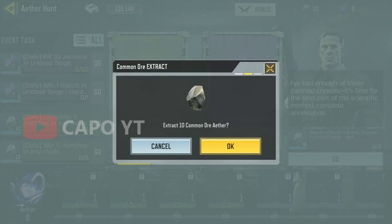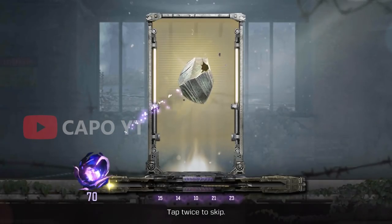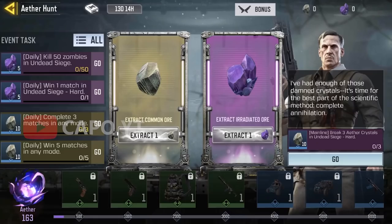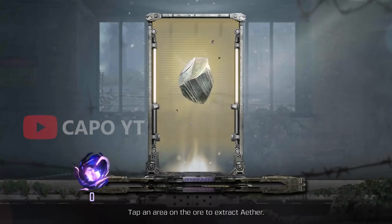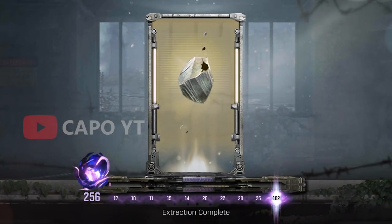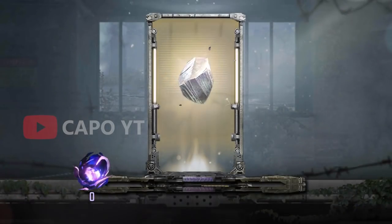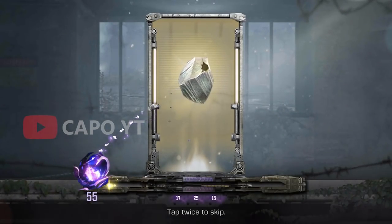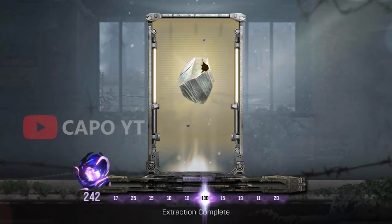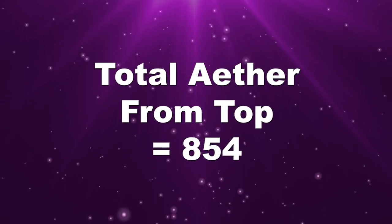First account we got 193 ether. Let's see how much we are going to get for the second account — that's 163 ether total extracted. Now it's time to take a look at the third account, and that's 256 ether. Finally we are going to take a look at the fourth account as well, and that is 242. So total ether extracted from the top side is 854.